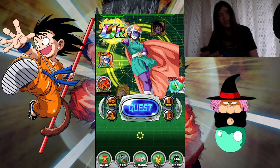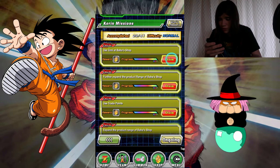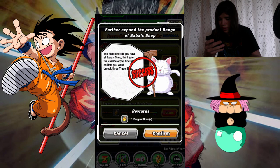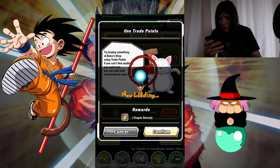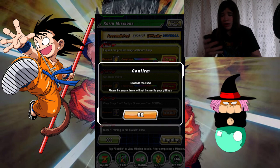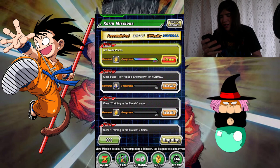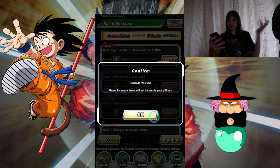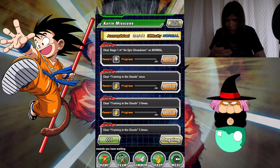Let's go over and look at these missions that I completed. 5 normals — use Zenni at Baba's shop — Dragonstone. Further expand — Dragonstone. Use Trade Points — Dragonstone. They're giving out a lot of Dragonstones for what I just did right there. Get Trade Points — another Dragonstone. That easy! I just did all the Baba's shop missions.